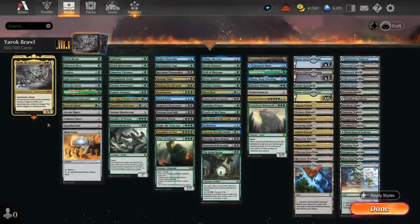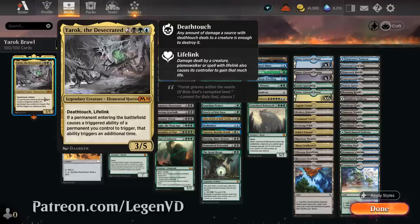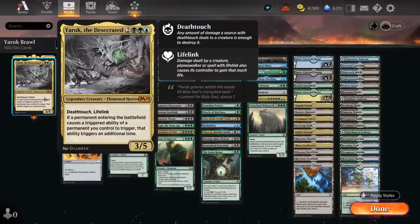Hello and welcome to another Historic Brawl Games video. Today I'm taking a look at a five-colored enter-the-battlefield deck featuring Yarok the Desecrated as its commander, suggested by my supporters on Patreon. The 5-mana 3/5 elemental has deathtouch and lifelink, and says if a permanent entering the battlefield causes a triggered ability of a permanent we control to trigger, that ability triggers an additional time — so it can double up on any ETB effects on our creatures, and it also works well with landfall effects as we'll see.